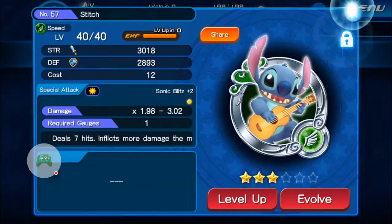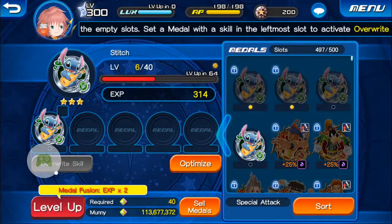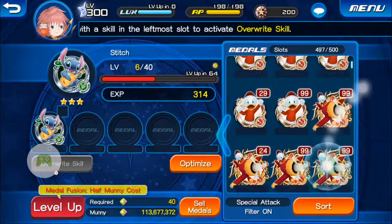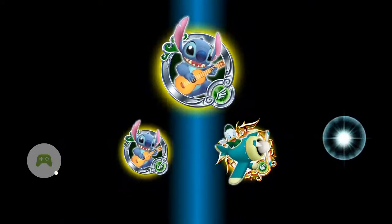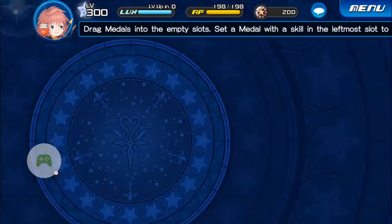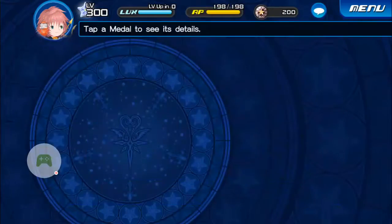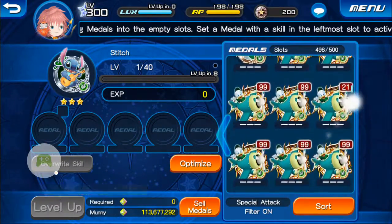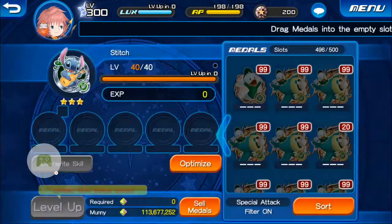We're going to do the same thing one more time. So now what we have is four three-star stitches, three of which each have an orb, and one which does not have an orb. For this one, we're just going to level it up by itself and we're going to use it later.